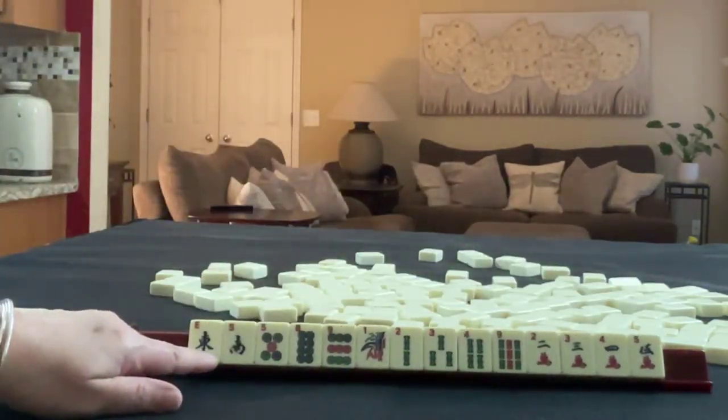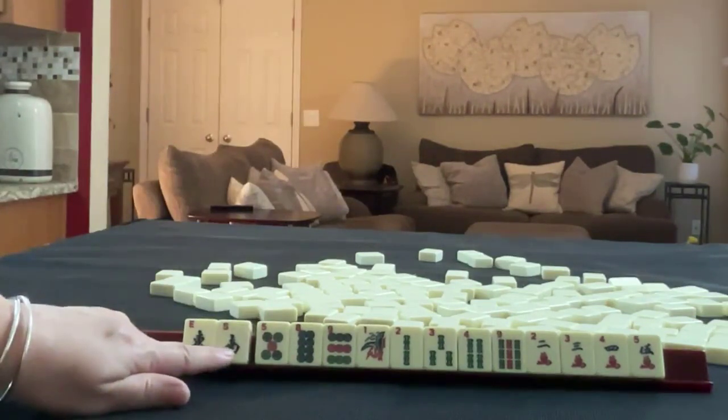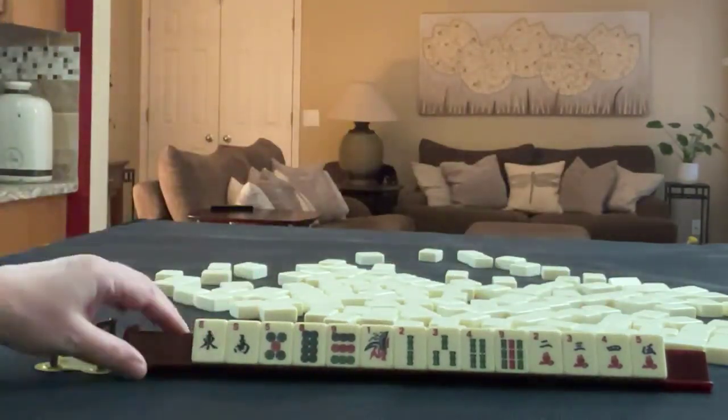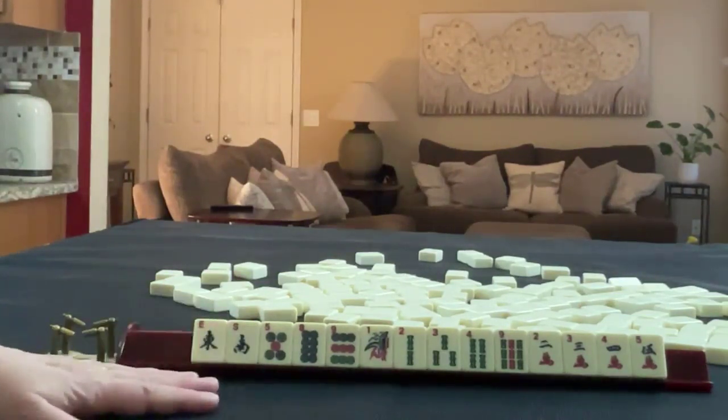Look at that spread. No multiples. We have an east and a south, five, eight, nine in dots, one, two, three, four, nine in bams, and two, three, four, five in cracks. If these were your tiles, what would you focus on and what would be your first pass?